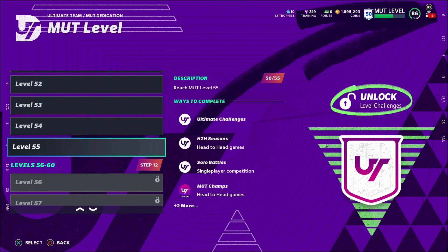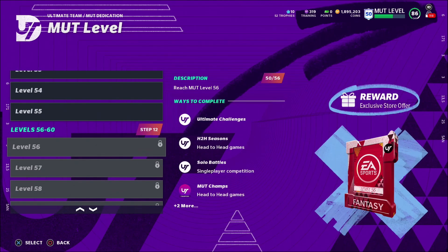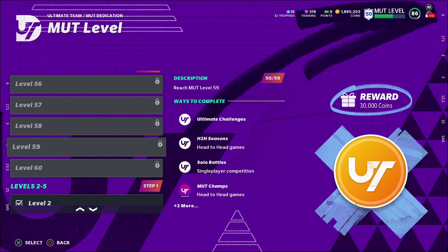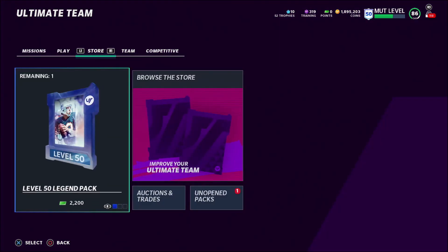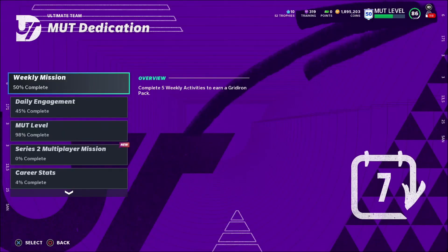Level 54 is 30k. Level 55 is more level challenges to upgrade your Andre Johnson. Level 56 is more money packs. Level 57 is more level challenges. Level 58 is a gridiron pack — I haven't had too much luck with gridiron packs, but maybe with boosted odds in Series 2 we'll get more lucky. Level 59 is 30k. Level 60 is an 89 to 90 power pass. Comment below: who are you going to use that power pass on? I'm between Bo Jackson and Lawrence Taylor. You'll also get increased daily objectives.